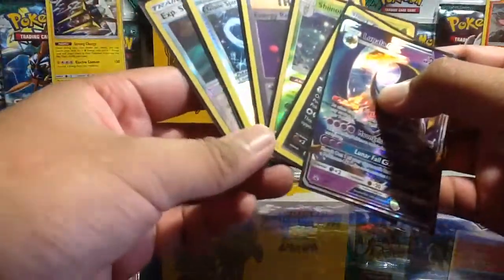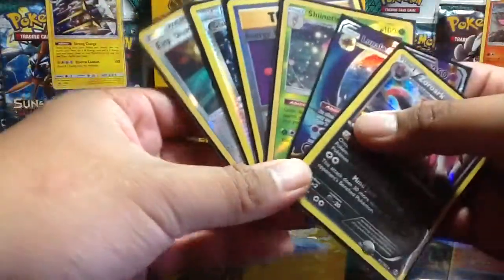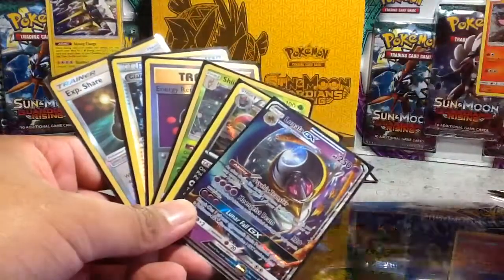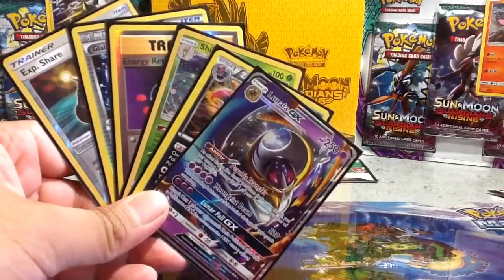Foil and our Lunala GX. Of course I really like my new card Zoroark right here. Hopefully you guys enjoyed the video — comment below what you guys think. That's it for now. Stay tuned, subscribe, and I'll be opening up the Elite Trainer Box really soon. Thank you for watching, I'll see you guys soon!